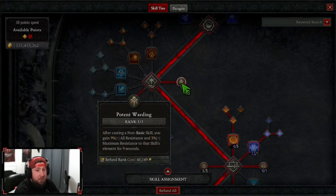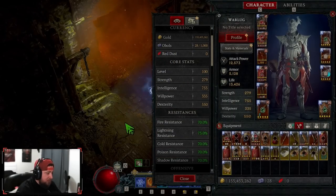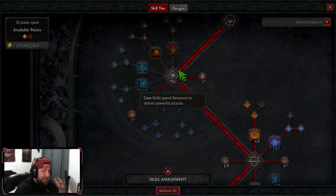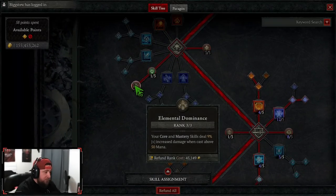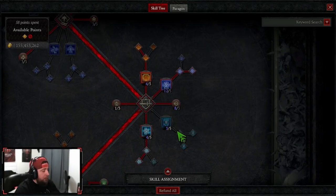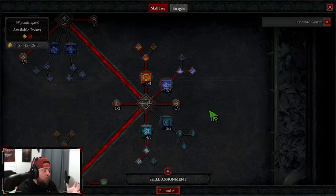We're going to do three points into Potent Warding. Every time we attack, our resistances go up — from 62% shadow resist up to 70% after attacking. Very good ability to mitigate resistance differences. Then one point into Devastation for mana, and three points into Elemental Dominance. When we cast above 50 mana, our mastery skill — Ball Lightning — deals 9% multiplicative damage. In the original version we ran Ice Armor, but once you handle your mana and resource issues, you no longer need it.